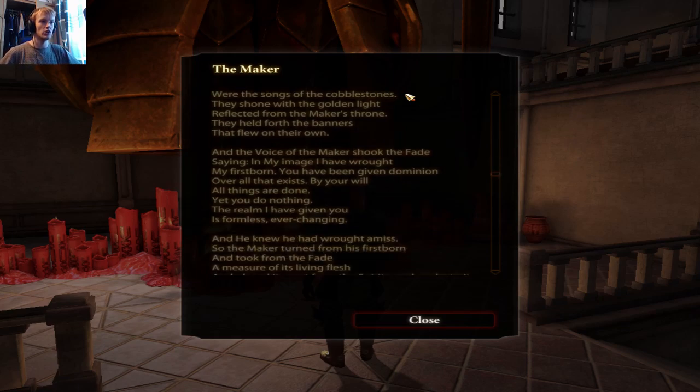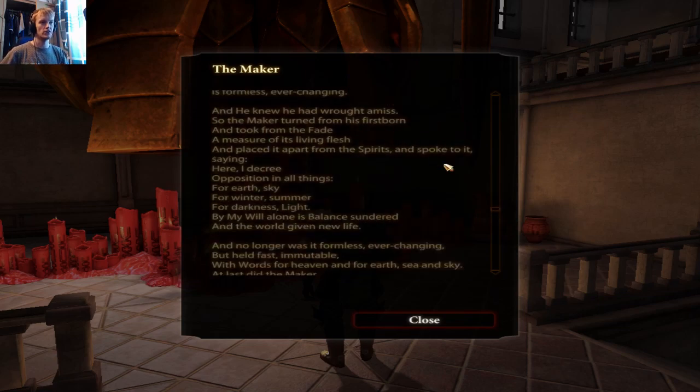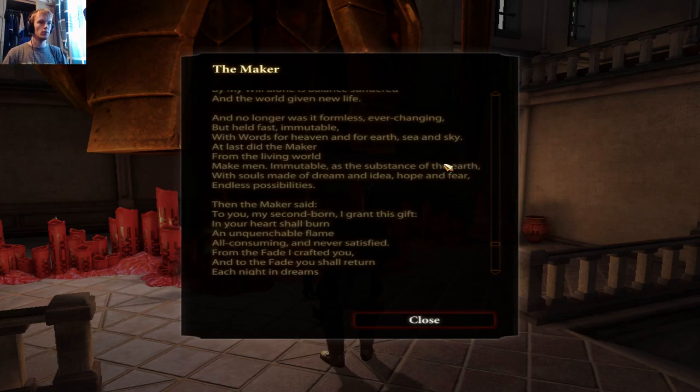'Yet their songs were songs of the cobblestones — they shone with reflected golden light and held forth banners that flew on their own.' The voice of the Maker shook the Fade: 'In my image I have wrought my firstborn — you have been given dominion over all that exists, yet you do nothing. The realm I have given you is formless, ever-changing.' And he knew he had wrought amiss. So the Maker turned from his firstborn and took from the Fade a measure of its living flesh, placed it apart from the spirits, and decreed: 'Here I decree opposition in all things — for earth, sky; for winter, summer; for darkness, light.' And no longer was it formless, ever-changing, but it held fast, immutable.